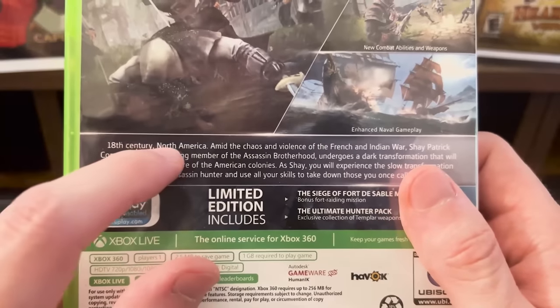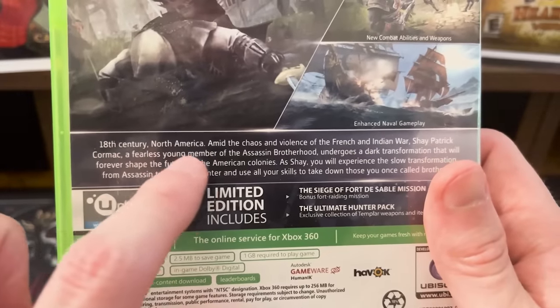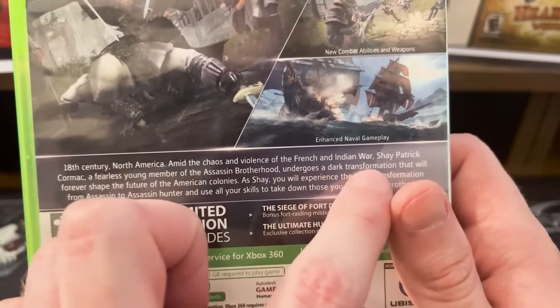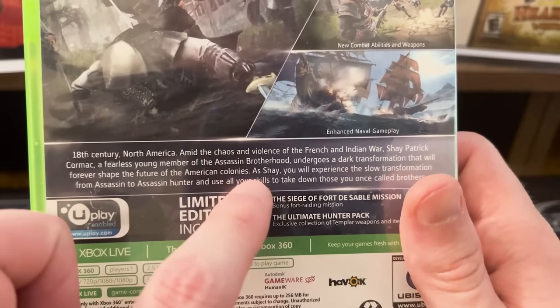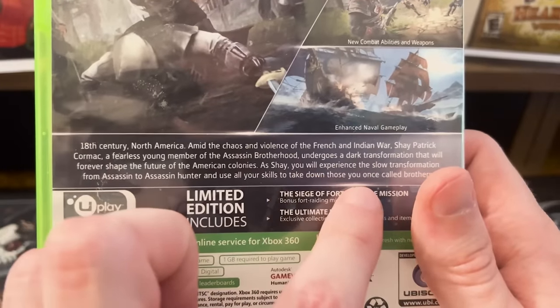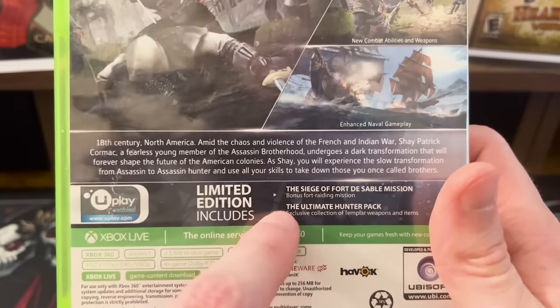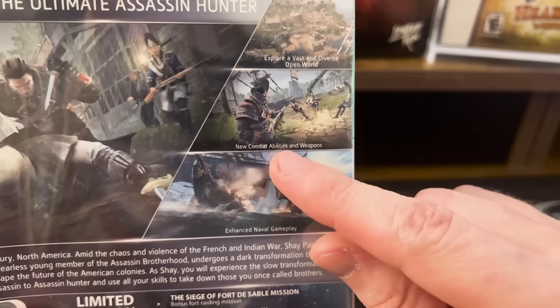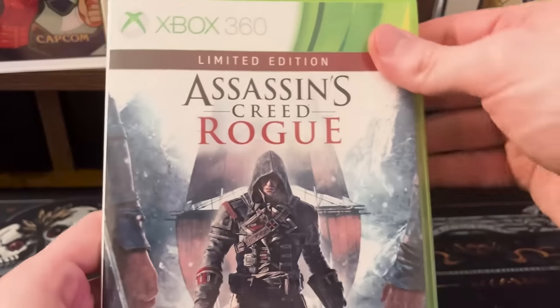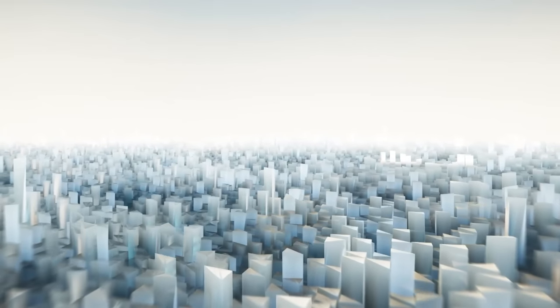Rogue's back of the box: '18th century North America, amid the chaos and violence of the French and Indian War, Shay Patrick Cormac, a fearless young member of the Assassin Brotherhood, undergoes a dark transformation that will forever shape the future of the American Colonies. As Shay, you will experience the slow transformation from assassin to assassin hunter and use all your skills to take down those you once called brothers.' Limited edition includes the Siege of Fort de Sablé mission and the Ultimate Hunter Pack with enhanced naval gameplay, new combat abilities and weapons, and a vast open world. Inside - nothing but a note to access the in-game manual online.